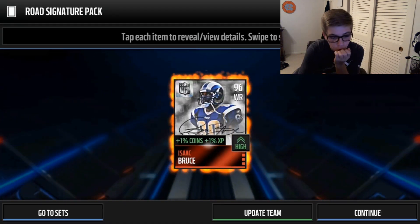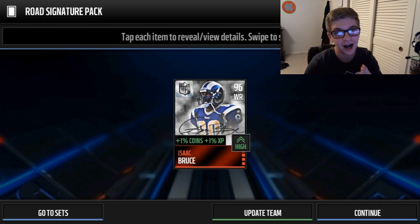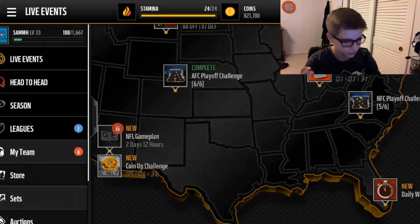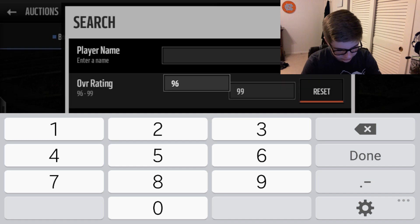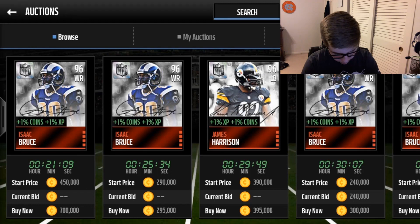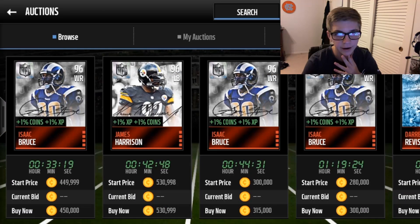Oh my god, no way! My pack looks so good! This guy's gotta be worth so many coins. My pack pull is absolutely mental - oh my god! 96 OVR, it's Isaac Bruce. He's going for 300,000 coins. I almost made my money back on this pack!